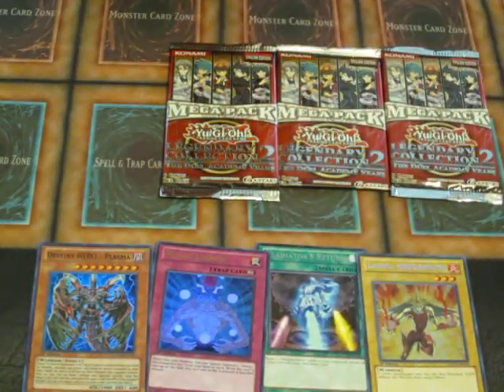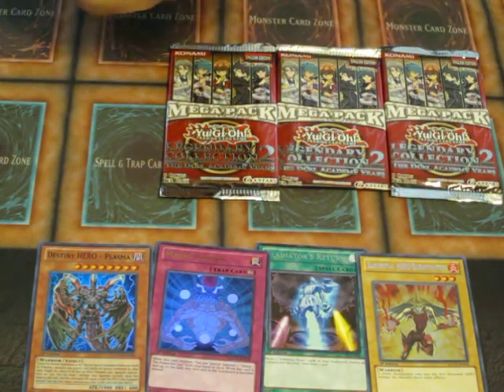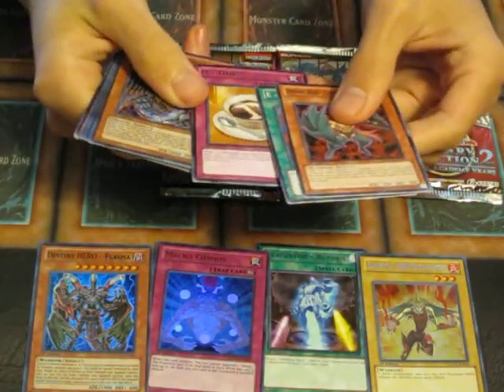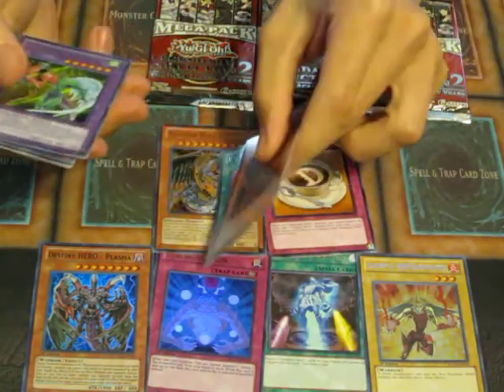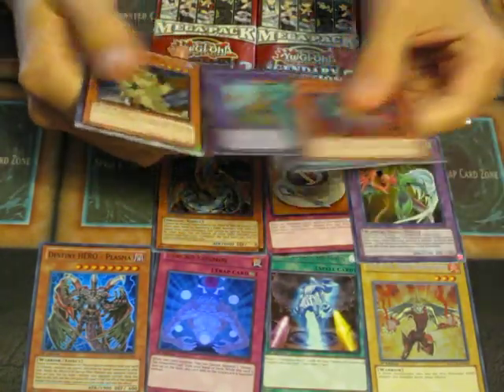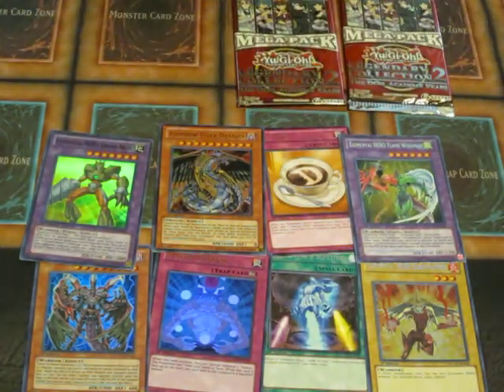Alright, pack number two. Tenacious is the first one... D-Time. Rainbow Dark Dragon, Flame Wingman Classic, and Grand Neos, Dark Panther. Sweet.